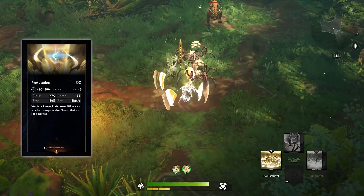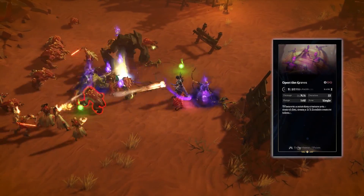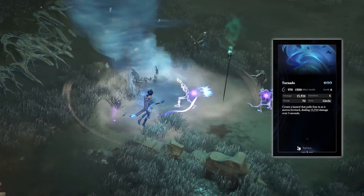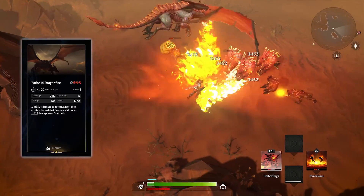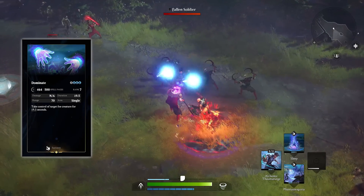Enchantment spells create an ongoing effect for a set amount of time, which can synergize with other spells that you're casting. Sorcery spells are single-use powers which can quickly turn the tides of battle in your favor — bathe your foes in dragon fire, nourish your summoned creatures, or simply mind control enemies on the battlefield.